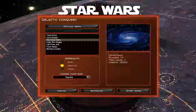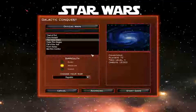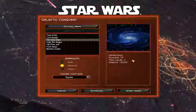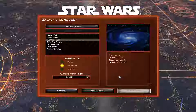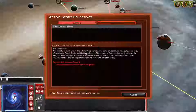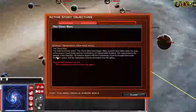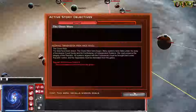Hello YouTube, welcome to the stream. We're going to start with the Clone Wars medium Republic. The lines have been drawn, Clone Wars has begun, many systems have fallen under sway. The Republic will achieve victory and the Confederacy is removed from the galaxy - so it is a conquest.